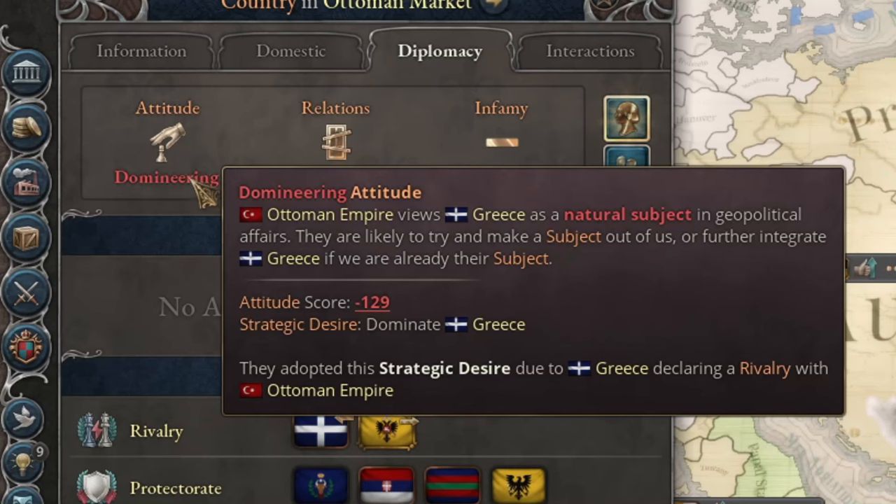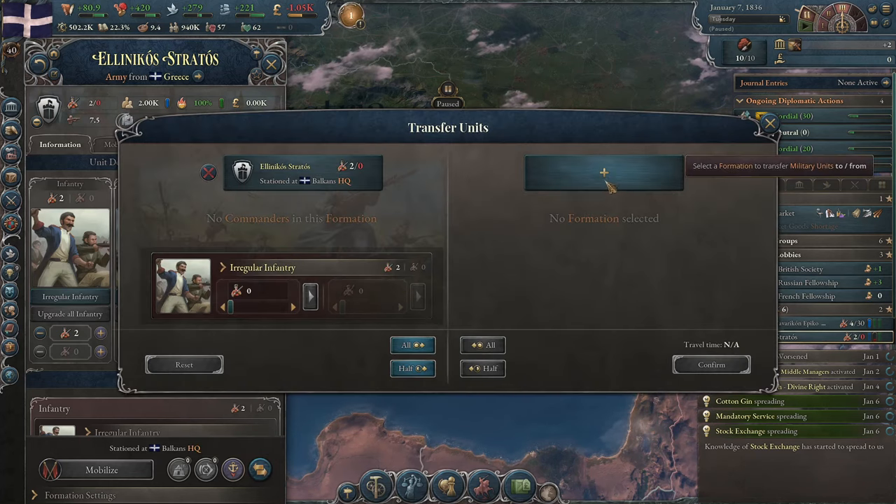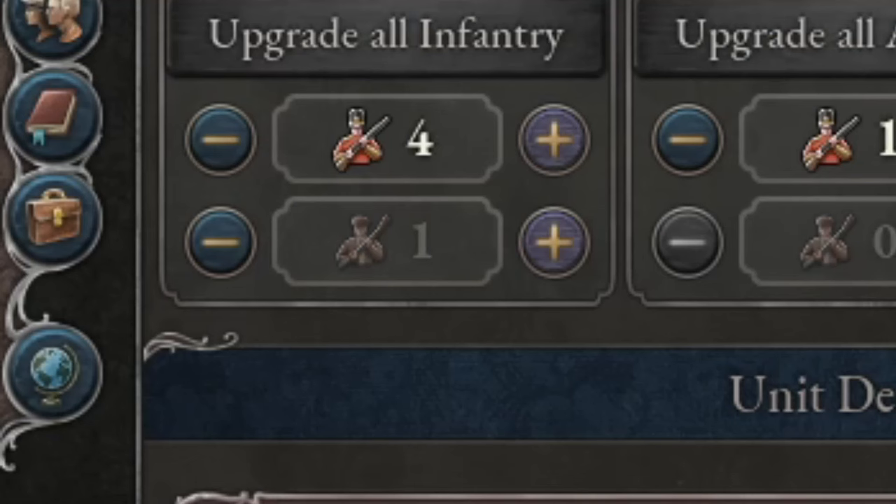Meanwhile, the Turks' attitude toward me has shifted — they now want to subjugate Greece. Things are about to get interesting. I reorganise my battalions, combining them into one army and adding conscripts to it — or rather, one conscript.